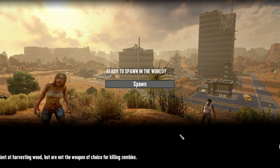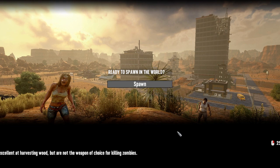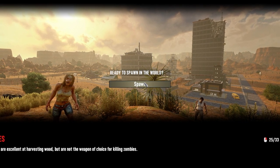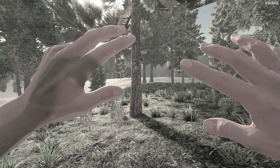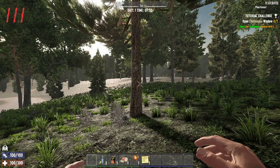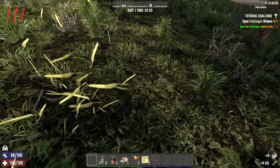Hey guys, welcome to the channel, my name is Crispy. Today we're starting a new series of Seven Days to Die from the experimental release 1.0. For this map I've reduced all other biomes and expanded the wasteland to maximum. Same as the last series, I gave myself three lives and we're starting off in the forest.